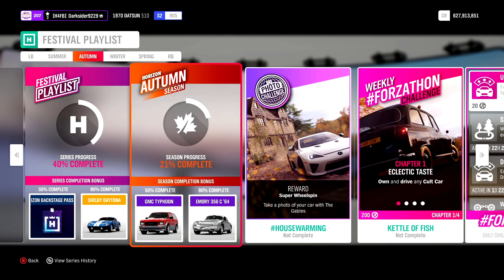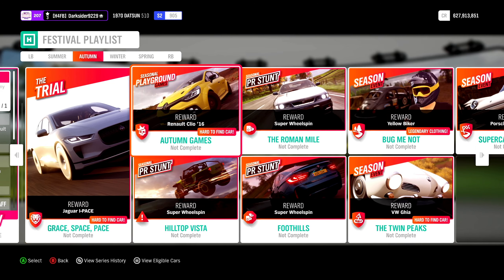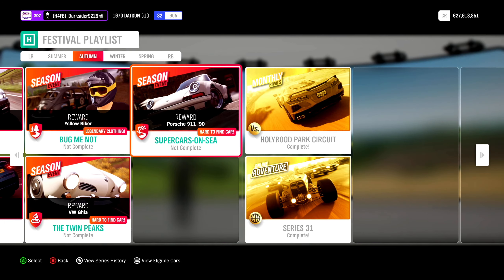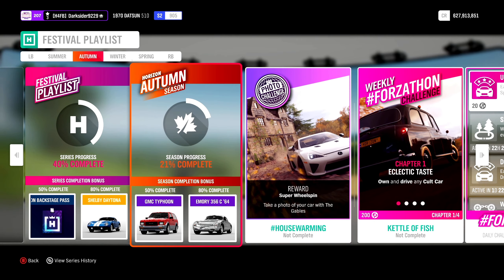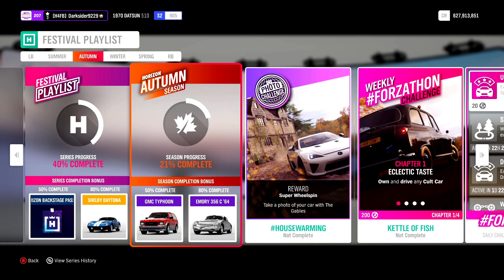Hello everyone, and welcome to a new full completion episode for Autumn 31. This week there's nothing new, but a couple of returning cars like the GMC Typhoon for 50%, the I-Pace from the Trial, a '16 Clio for completing a match of games, as well as the beautiful 911 by Singa. All the details and time slots for each event and PR stunt are in the video description, while any tune can be found by my gamertag. For any questions, feel free to leave a comment or join the Discord server. If you'd like and haven't already, don't forget to hit that like button and consider subscribing for more Horizon 4 and other car games content.